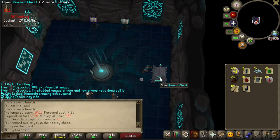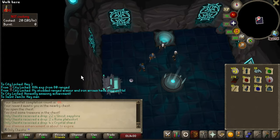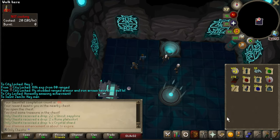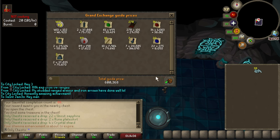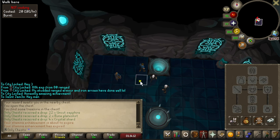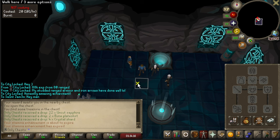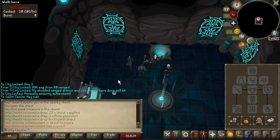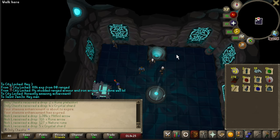That's KC 86 down. We got some sapphires, four crystal shards, and two rune plateskirts - that's nice. Let's see what we've gotten so far from here - it's probably over 600k. Right, over 600k! I love these alks now that I'm using the crystal bow. The cash is really needed here just because I need it to recharge the bow, so we'll be here for a little bit.